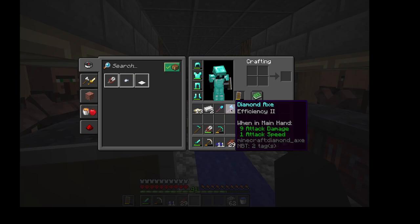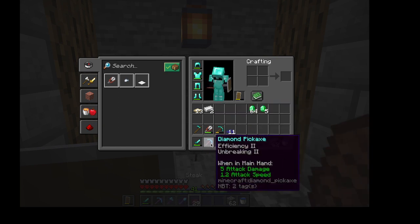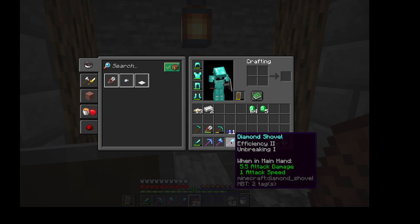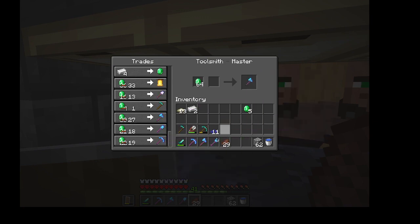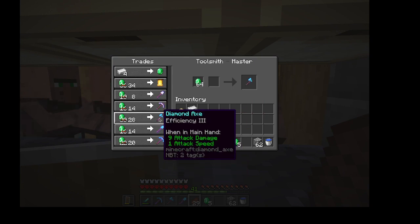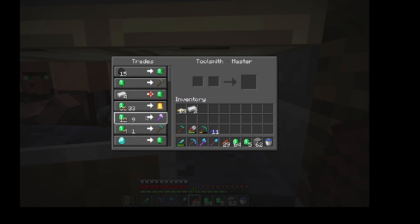Found all of my replacement pickaxes — a pickaxe, axe, and shovel. Not too good, but not too bad of course. I got an efficiency 2, unbreaking 2 efficiency 2 diamond axe, and then efficiency 2, unbreaking 1. Which I do want to go back in here and grab another efficiency diamond axe. I didn't even realize there was an efficiency 3 one as well, which I'm going to save that for now.